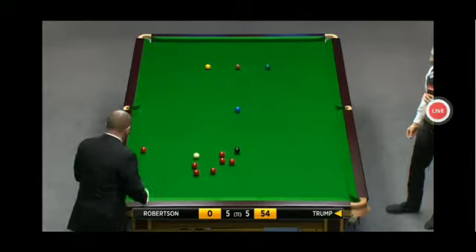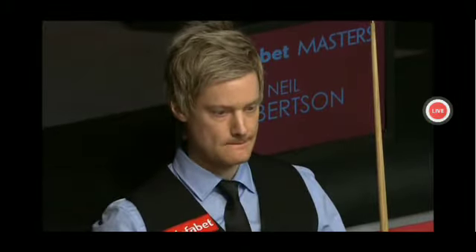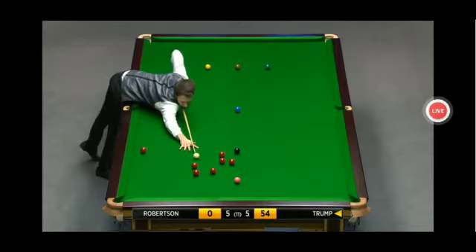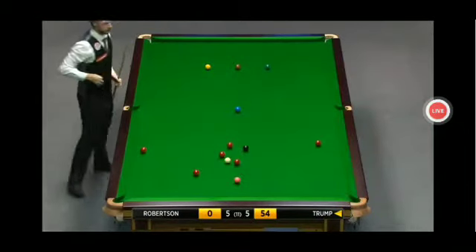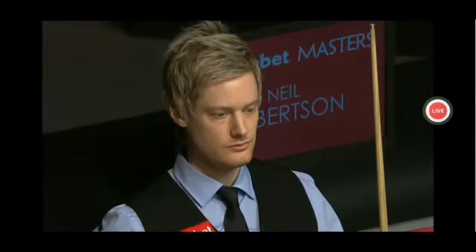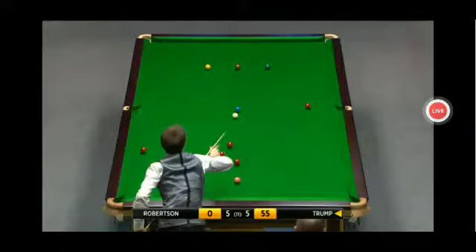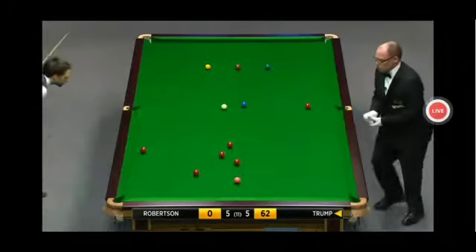Bit short of pace. First mistake. 54. Neil Robertson paying close attention. He spotted it — this red will cut in, but he'll be running into another red. Can he get position? If that red runs past the middle, he'll be on the black. And he's on the black. Neil Robertson fearing the worst. Bit fortunate there. Oh, and another mistake — he's just quickly coming around to see if it goes.